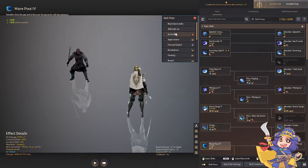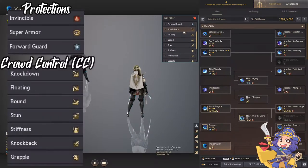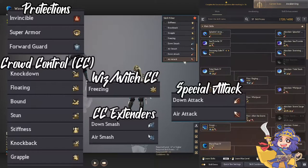Over here you would see the black spirit skills, the skill add-ons if you have some, and the three protections: invincible, super armor, and forward guard. Then the crowd controls — knockdown, floating, bounce, stun, stiffness, knockback, grapple, and the special one for witch and wizard, which is freezing. And the CC extenders — down smash and air smash — and the special attack modifiers — down attack and air attack.